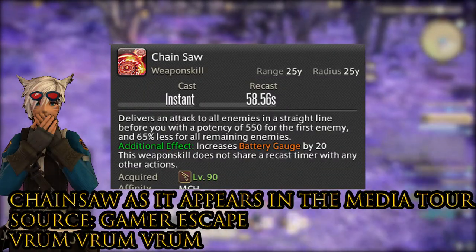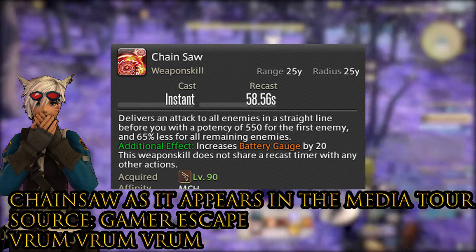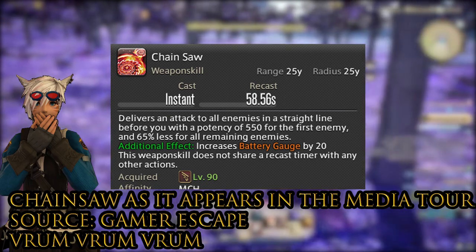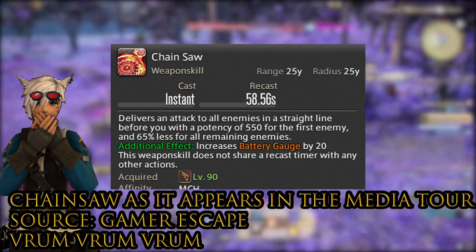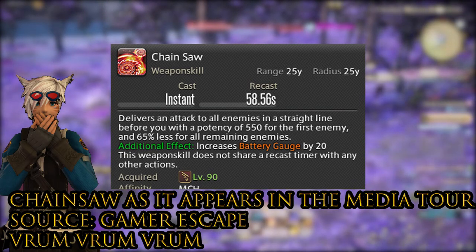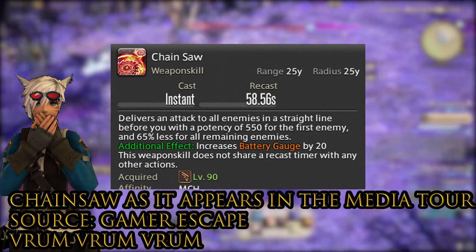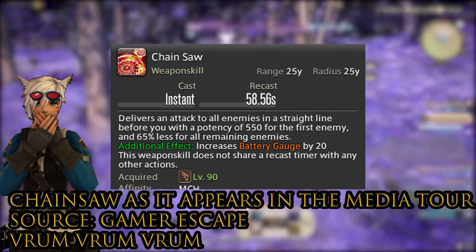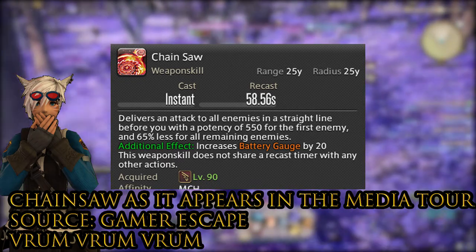The next big change for Machinist is the level 90 skill, Chainsaw. It gives you 20 battery gauge upfront and delivers an attack potency of 550 for the first enemy, and 65% of that for other enemies. It's a line AOE. I'm not a theorycrafter so I don't know exactly how this fits into the opener, but I could see a scenario where you do your 1-2-3 combo to get 10 battery, use Chainsaw to get 20, then Air Anchor, and then you'd have enough to summon a robot.